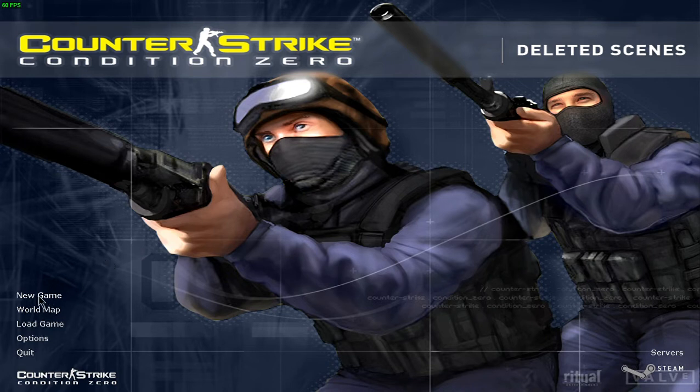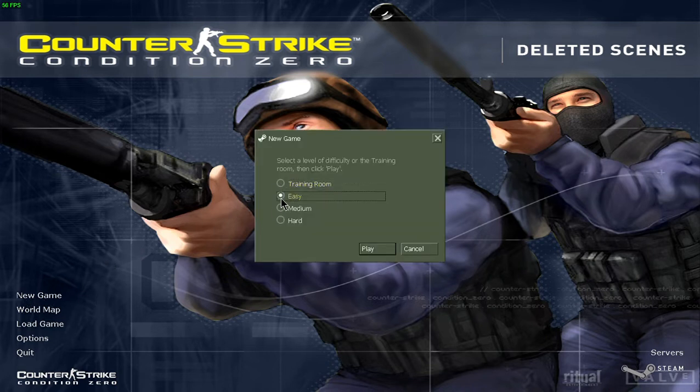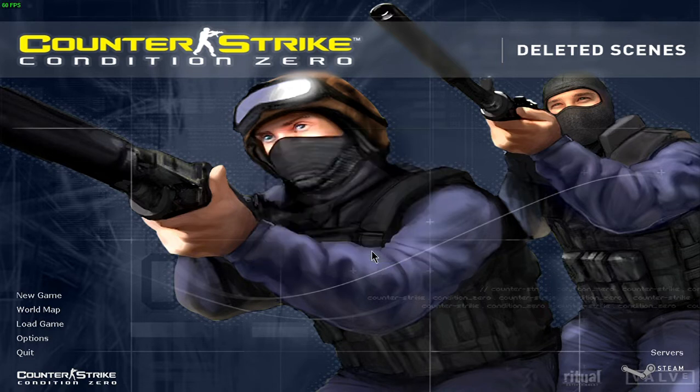Anyway, let's go to it. I'm going to start a new game — we're not going to do the training room because I've already posted that video, you can watch it on the top right of the screen. We're going to play on easy but there's a command I need to input in order to activate the Skill Zero thing.